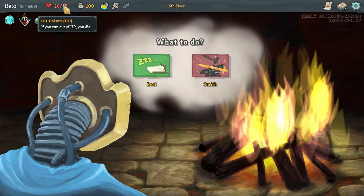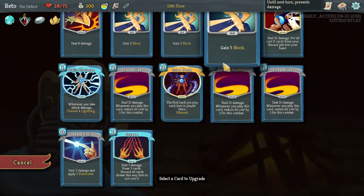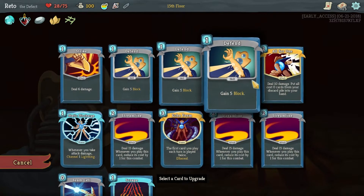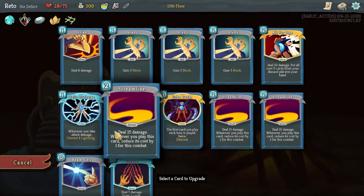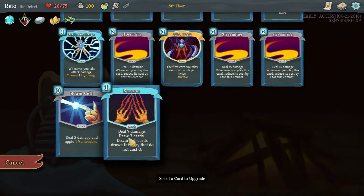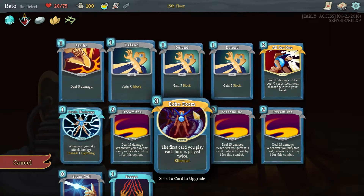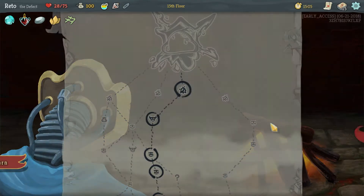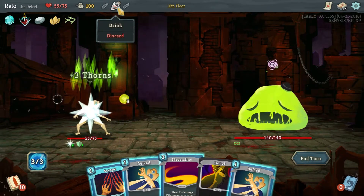Draw three cards, discard all cards that are not zero - you get the zeros. I actually think it'll work well. Keyword: I think. So we could go into this fight with 53 HP. Gain three Thorns - I'm gonna be insane here. I kind of want to upgrade our defense. I wish we had better defense. Maybe the Streamline - let's upgrade the Streamline. We're being a little crazy here, but healing 25. Thorns on - we just go all in here.